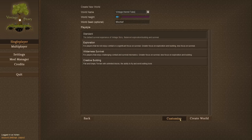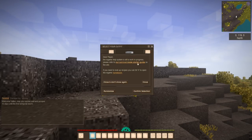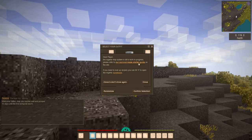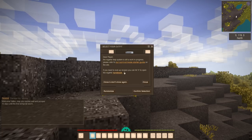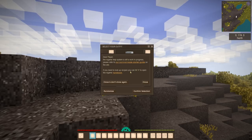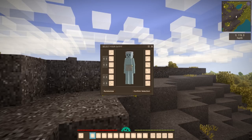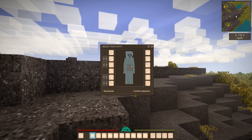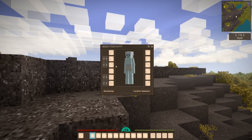Let's create this world of mischief. As you can see, it says 'dear player, the in-game help system is still a work in progress — please refer to our survival mode starter guide on the wiki,' which is actually pretty good. If you need to look up recipes, you can hit H to open the in-game handbook, which is really helpful. We're going to close that for now. You can customize your avatar — you start out with a pair of boxers. I've got a little hair knot going on. The people you might run into, like traders, they're all fleshy colored — I don't know why they're fleshy colored and I'm blue.